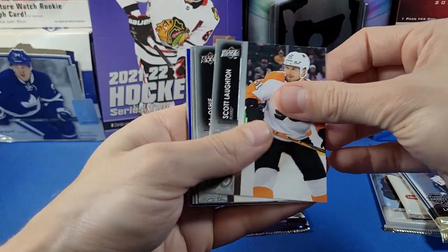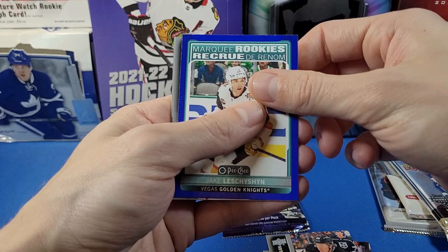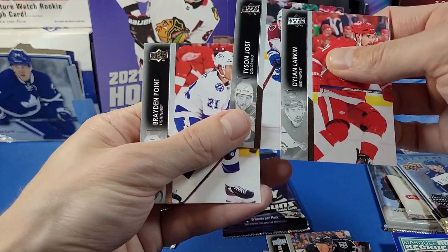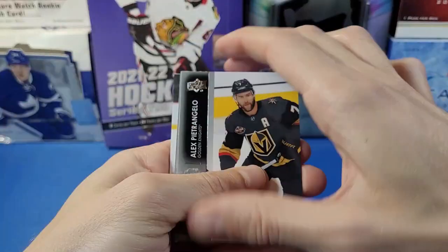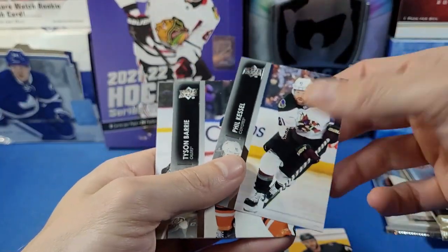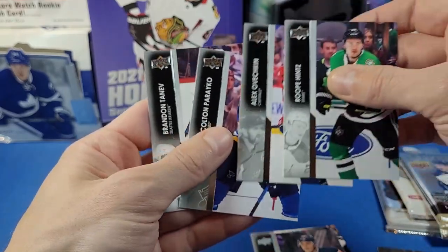Series 2 pack — got Lawton, Oshie, Muzzin, Dolan, a blue border Marky, and Rookies of Jake Lecision, Larkin, Jost, and Braden Point. Next pack of Series 2 — Petrangelo, and we've got a Young Guns or a UD Canvas of Kayla McCarr — nice! Also Rupay, Hintz, Ovechkin, Parekh, and Tanev.